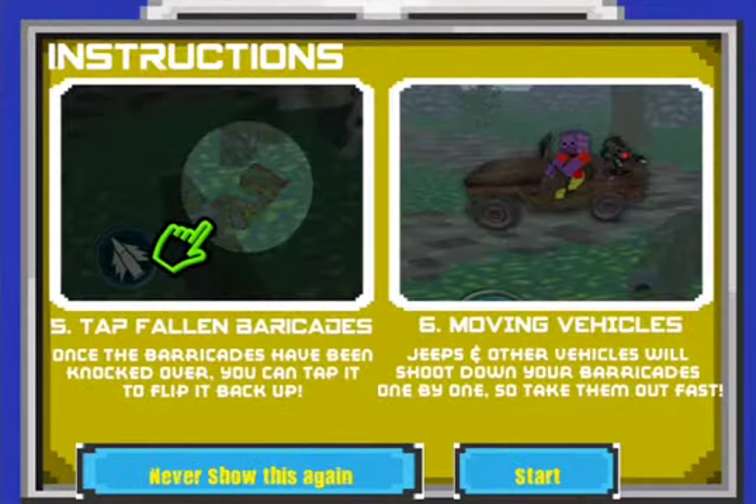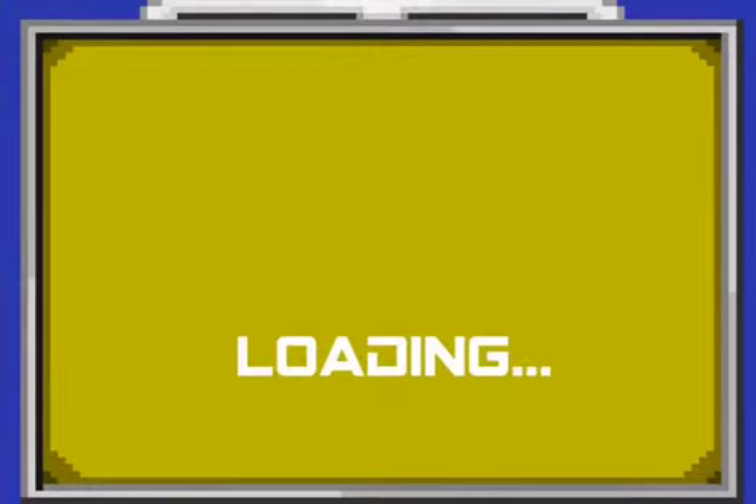Tap fallen barricades — once barricades have been knocked over, you can tap them to flip them back up. Moving vehicles — jeeps and other vehicles will shoot your barricades one by one, so take them out fast. Okay, let's start it.